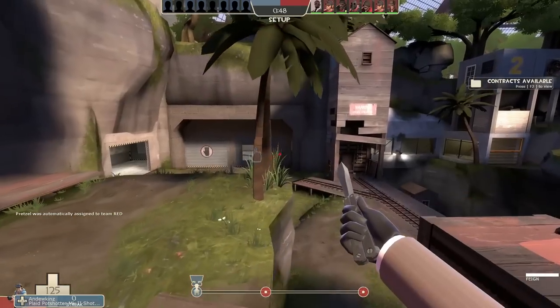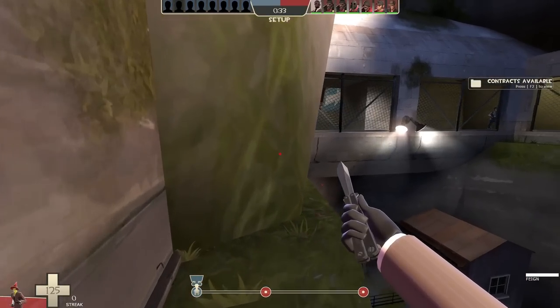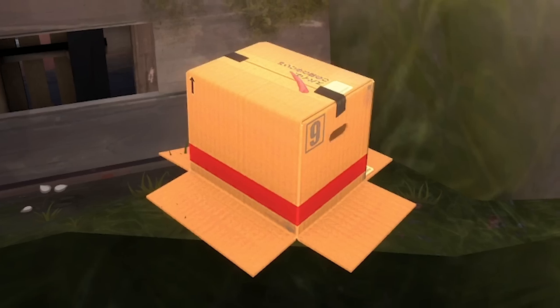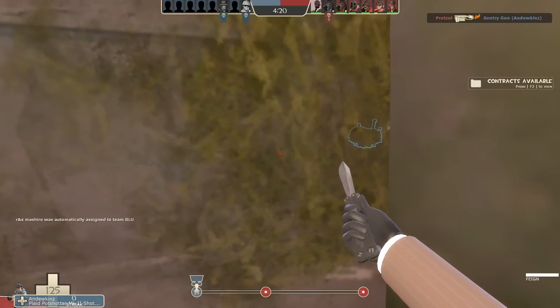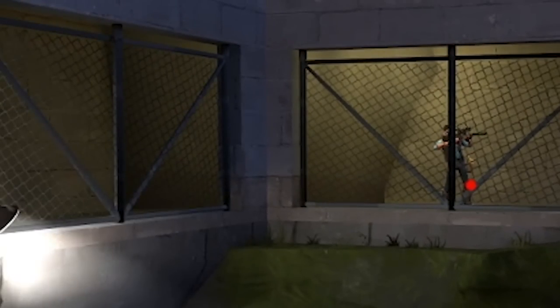Let me show you what an expert, professional TF2 spy really looks like. Hopefully he's AFK and isn't actually just looking at me right now. I've got an idea. Genius. Now he'll have no idea — I'm just another part of the scenery. He still hasn't seen me. Still hasn't seen me. Still hasn't seen me. Don't come anywhere near me.